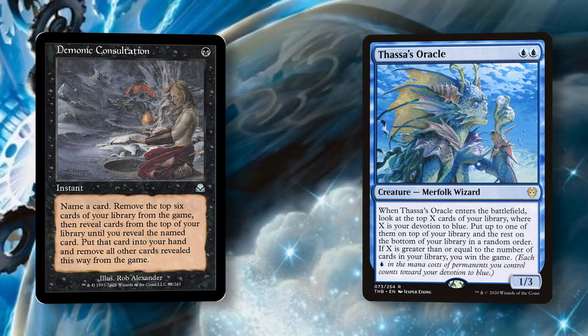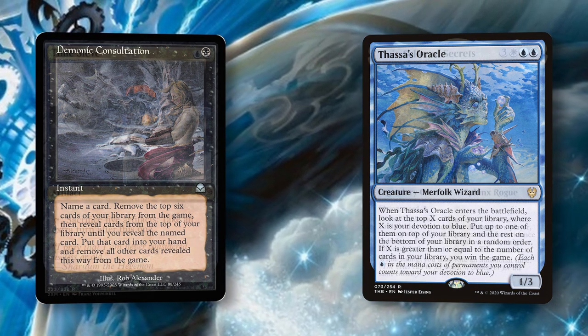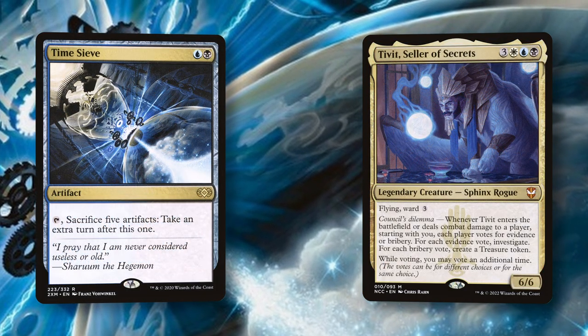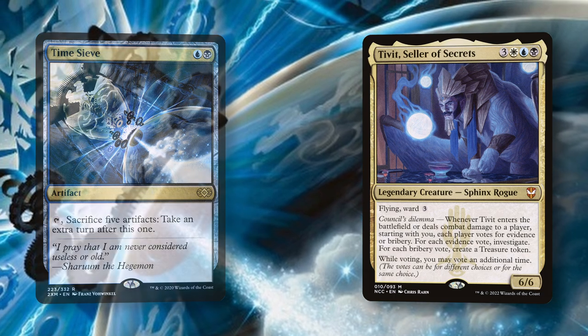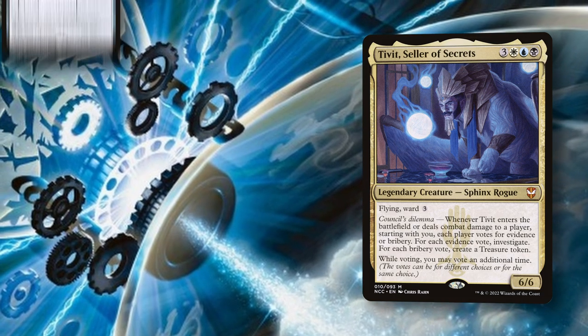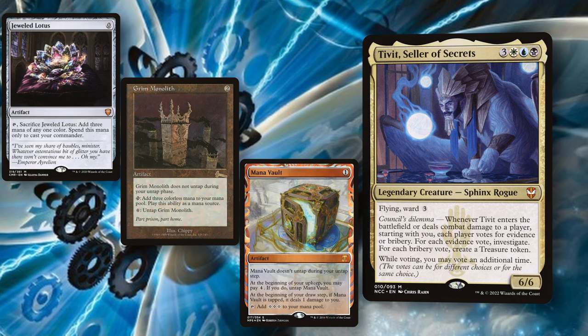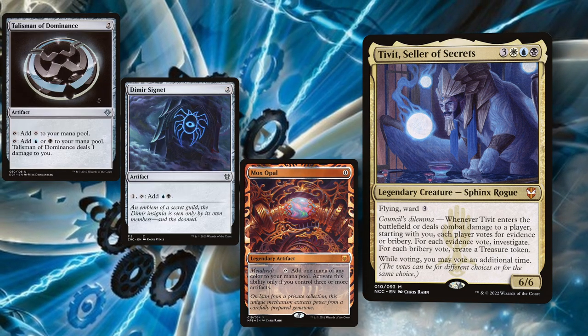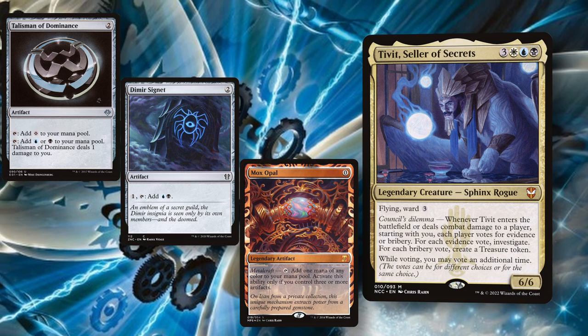Our main game plan is always to follow the path of least resistance — casting Tivit, casting Time Sieve, and going infinite. Ideally, we'll mulligan to hands that can cast Tivit on turn two or three with the help of cards like Jeweled Lotus, Grim Monolith, and Mana Vault. The deck is outfitted with a large suite of mana rocks that simultaneously help us power out Tivit as well as giving fuel to our Time Sieve.